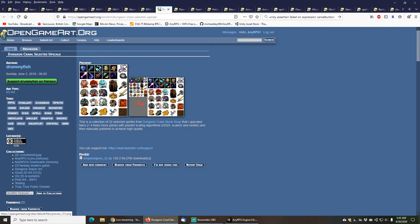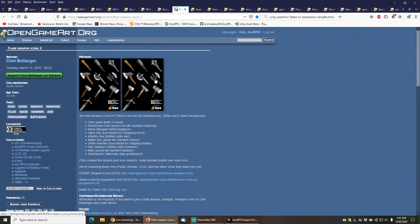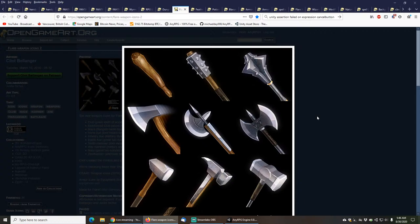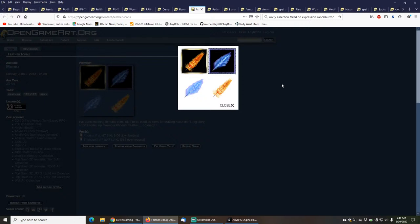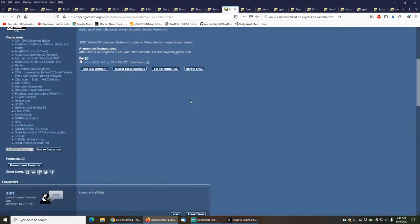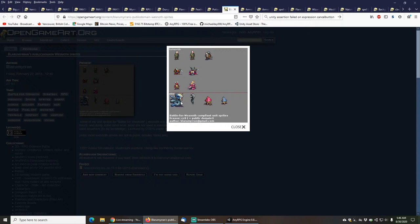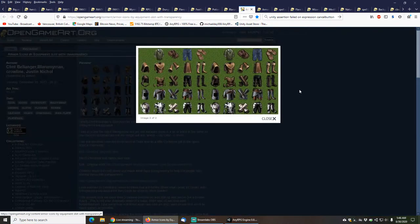We also have some avatars from Drummyfish that were part of a dungeon crawl, and then these flare weapons from Clint Bellinger - a nice set of icons. We also have these feathers from Moomoo, a good set of icons, and these potions from VK, another nice set. Then a few little mini avatars from Blaumurian. And this awesome armor set from Clint Bellinger, Blaumurian, Crowline, and Justin Nickel.